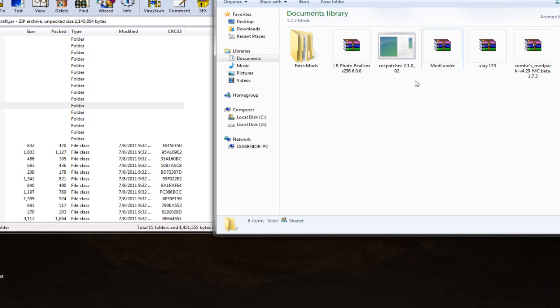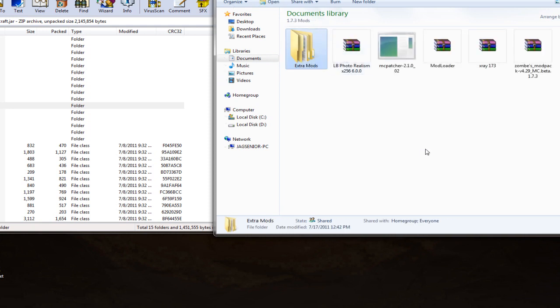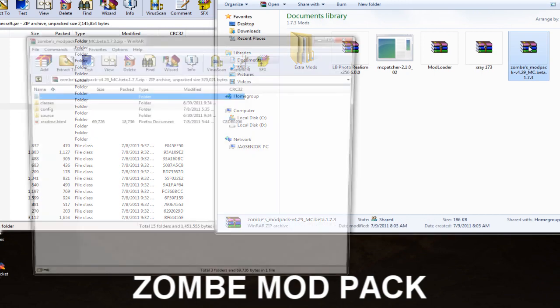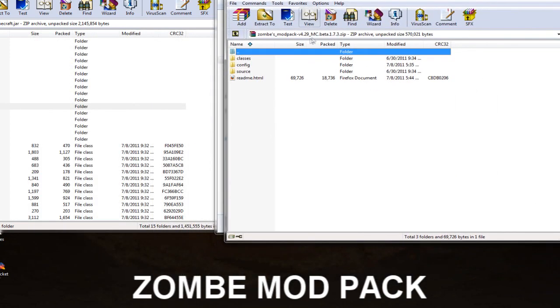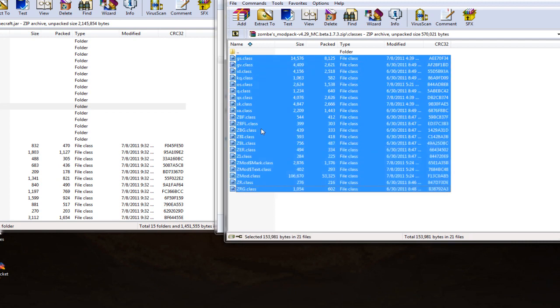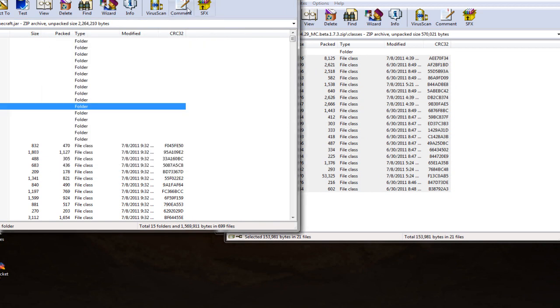I also have MC Patcher, X-Ray, the Zombies Mod Pack, and for this tutorial I'm going to try Better Than Wolves — I haven't used that mod yet. Next let's do the Zombies Mod Pack because that's the big one I use. This one is a bit different: it has a classes folder, a config folder, and a source folder. You want the classes first — just like before, grab your class files and drag them into the Minecraft jar file, then click 'Add and replace files,' and click OK.